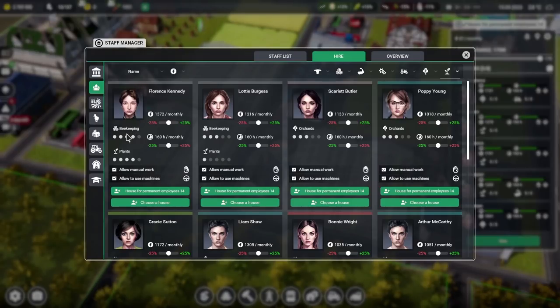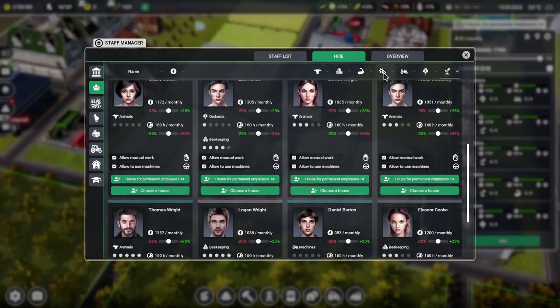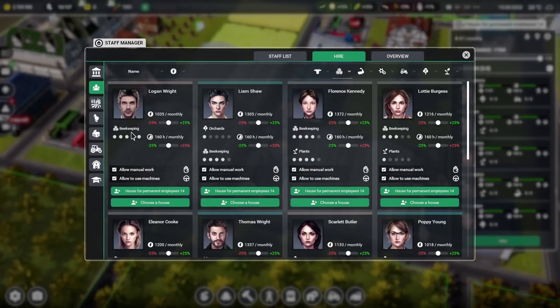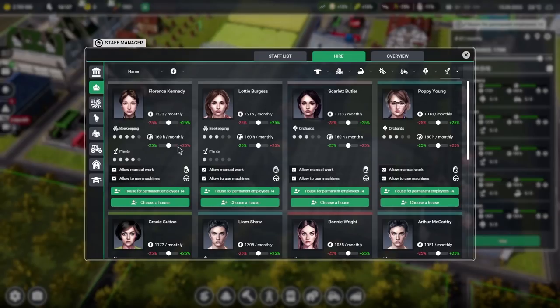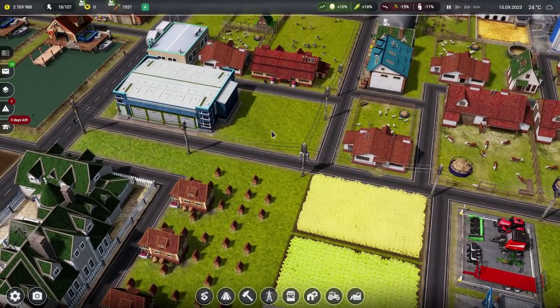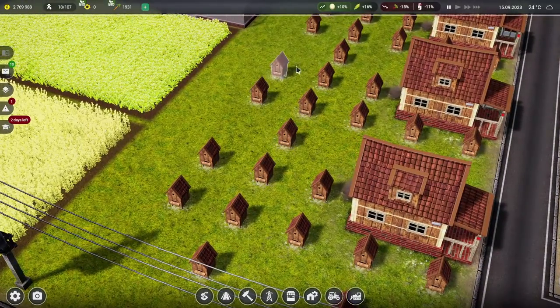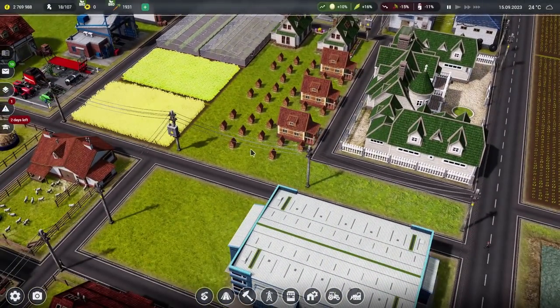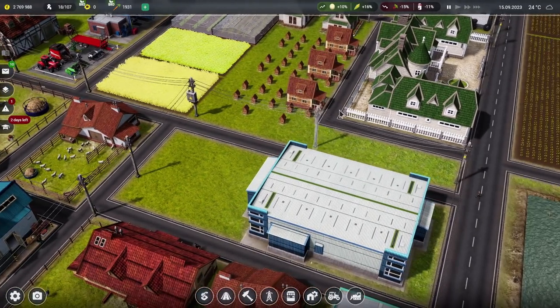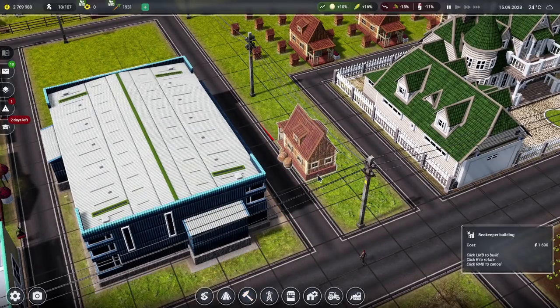The hiring list shows six people good at beekeeping but only two good at plants. We currently have three beekeeper cottages. Should we expand? Bees are brilliant — they pollinate everything, they save the world, they make sure we can all eat, and we've all seen Bee Movie. Let's get some more beekeeper cottages set up. We can fit one sideways along here nicely.